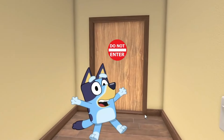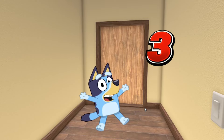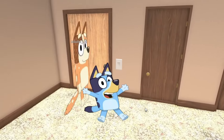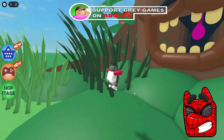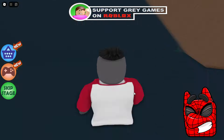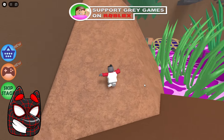It looks like we've reached Mom's bedroom. If you like and subscribe to the channel now, I will show you what she does there. Bluey, get out of here now — I changed my clothes here. This tree really does look gigantic. Oh my God, it looks like we're going to have to climb right into its mouth to start our journey. It looks like we're falling somewhere and we've entered some kind of portal, and now we're right inside this tree.